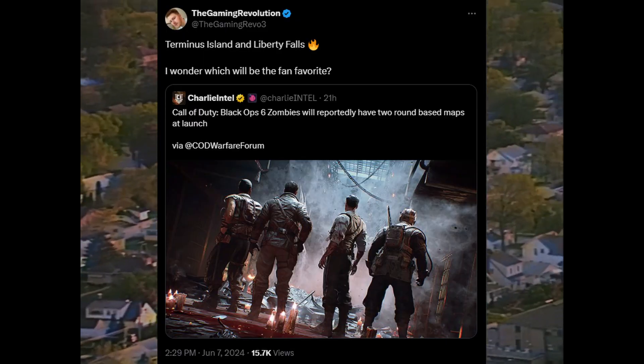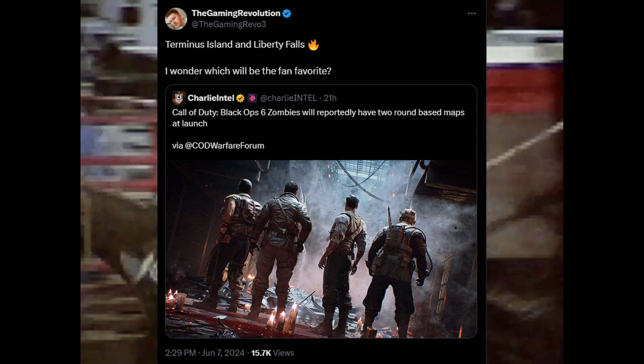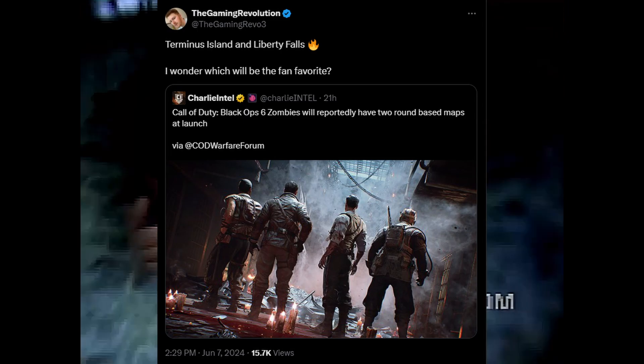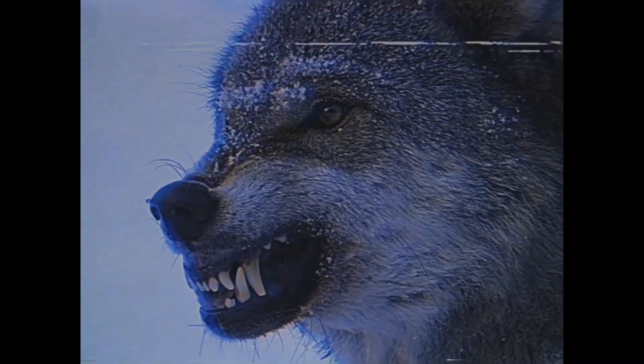The Black Ops 6 zombies will have two round-base maps at launch: Terminus Island and Liberty Falls. From what I've been hearing, I'm excited — two zombies maps on launch, I mean, that's good. But there have been people complaining about it, saying two is too little, that they had four years and should have more than two maps on launch, which I disagree with.